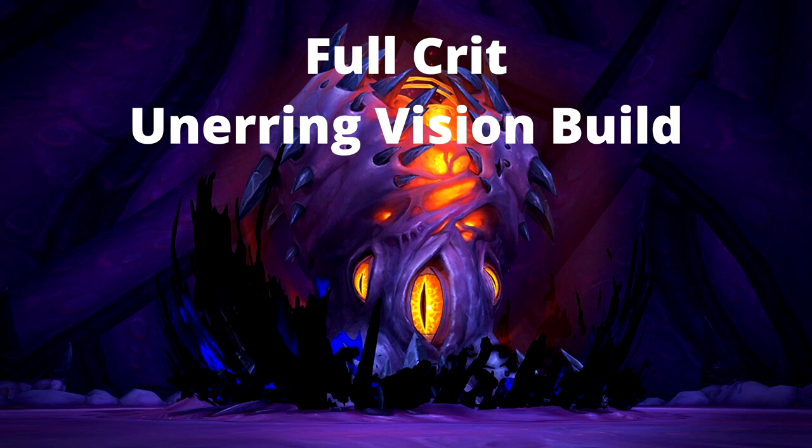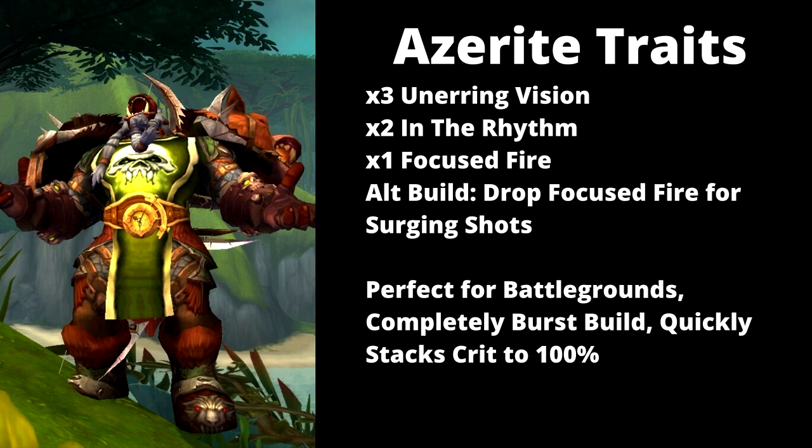Our second build is the Unerring Visions build. Starting with Azerite traits: the first trait you want is 3 Unerring Vision — that way, assuming you run with 22% crit (which we'll cover in the stats section), you'll hit right at or over 100% crit when fully stacked with True Shot. Then 2 In the Rhythm for that smaller Bloodlust, giving approximately 1400 haste every time you use Rapid Fire. And 1 Focus Fire to give a bit of extra damage and Focus regen.